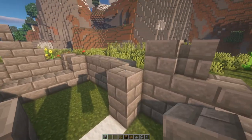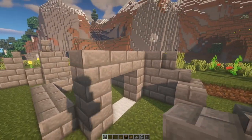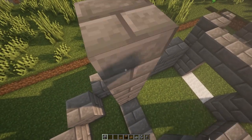I'm going to make the doorway first just to give you an idea. This is going to be a two-by-two doorway. Then we're going to come back to this corner and build this up.